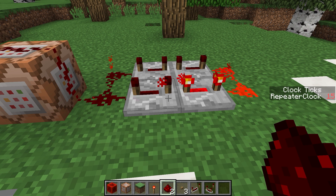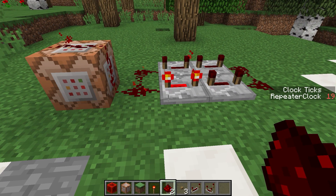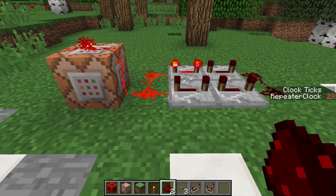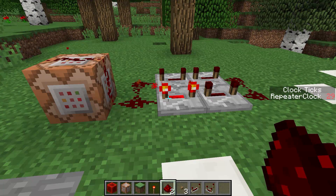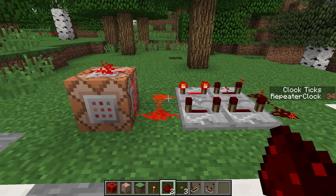So today we've learned the basics of the scoreboard command and scoreboard objectives — how to set, reset, and add scores. We also took a look at the practical application of using scoreboards to measure the speed of a clock. Next time we're actually going to do measurements of clocks and take a look at the fastest clocks available to us. If you find these tutorials useful, please do leave a like on the video, and don't hesitate to leave a comment below if you have any questions. Until next time, good luck with your commands and thank you for watching.